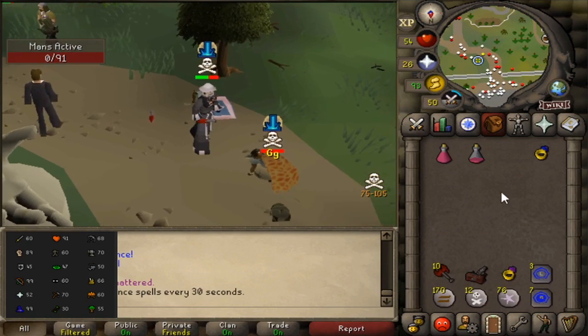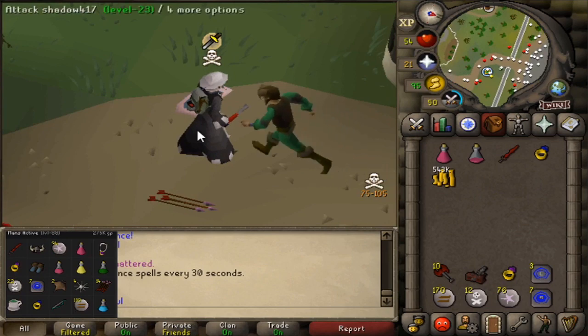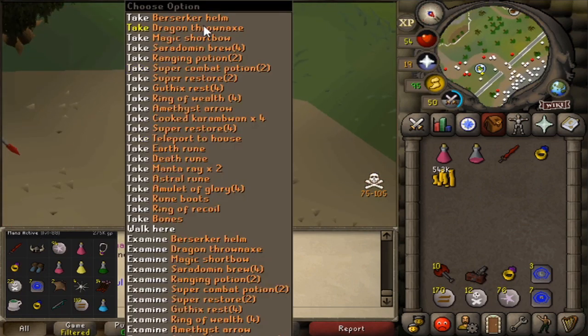Got him, good fight with no food left. GG. Got 543k cash plus 275k in item drops.